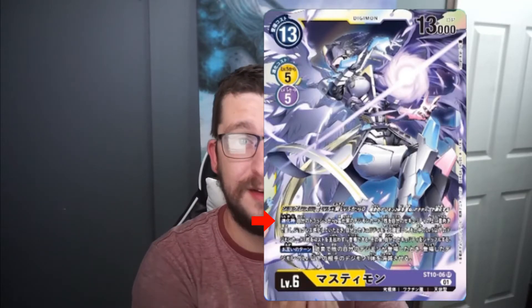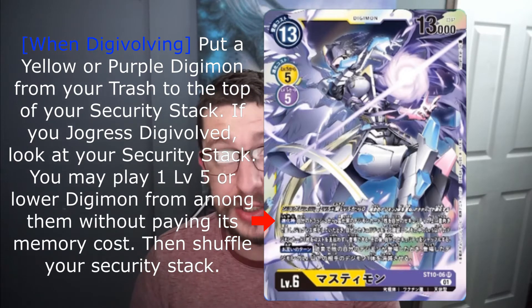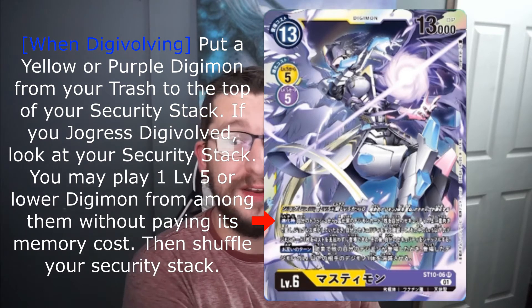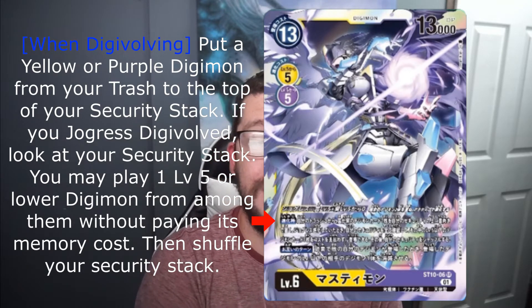Mastemon's first main effect is a when-digivolving effect. It allows you to place one yellow or purple Digimon from your trash onto the top of your security stack. And if you digivolved into Mastemon by Geogras digivolution, you can then check your security stack and play one level five or lower Digimon from security without paying its cost, and then shuffle your security. That effect negates the card advantage loss of Geogras digivolution because you get to put another one right back on the field. And because you can place one from your trash to the security stack, you pretty much guarantee that you have something to play. Or you could place a level six there and now your opponent has something big to deal with, or a Digimon with a security effect that lets it be played when pulled in a security check.